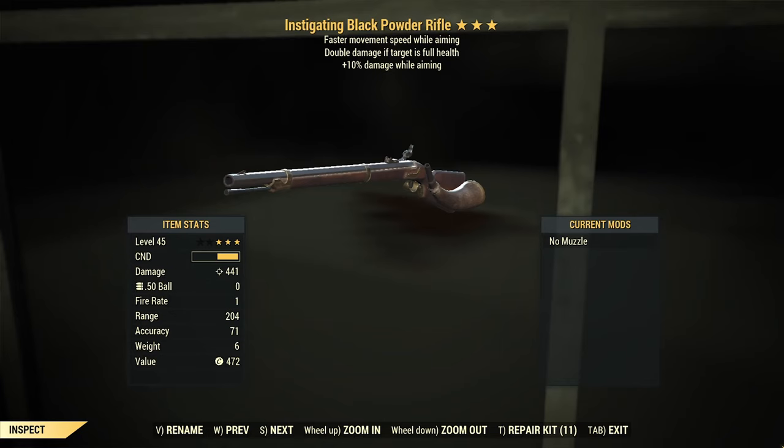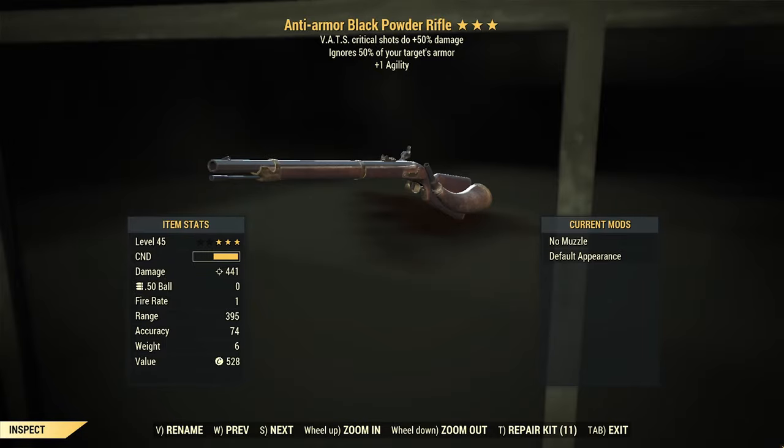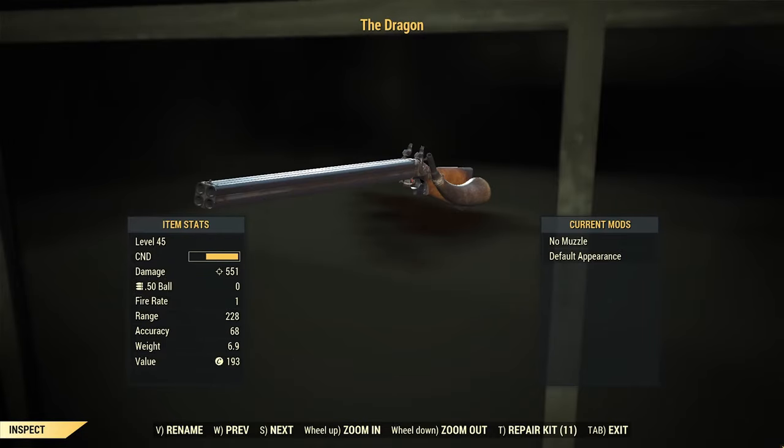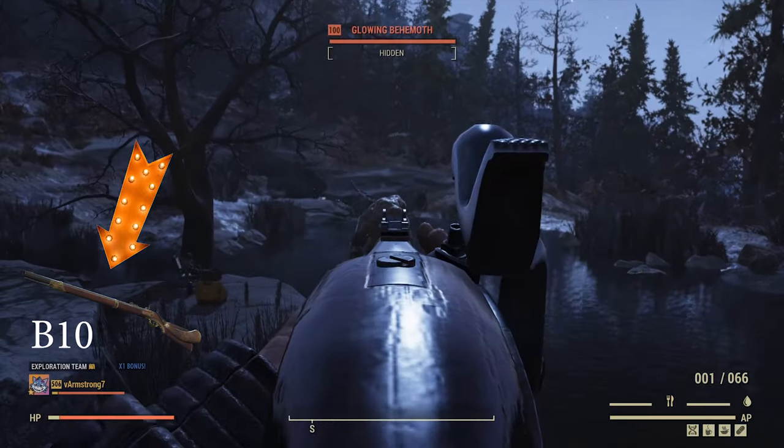Now our test weapons. Instigating with 10% more damage while aiming. Bloated with the same secondary effect to compare with the instigating rifle. Anti-armor with VATS crit. And finally, the no-legendary dragon. On the left side will be the rifle version — B for bloated.